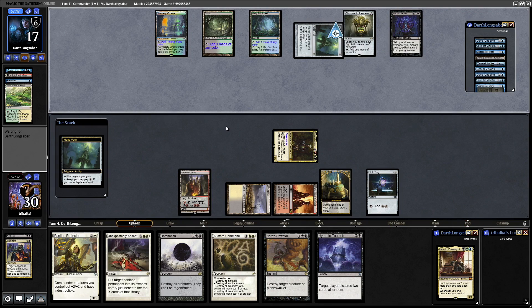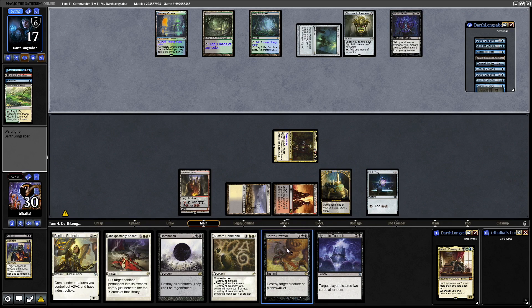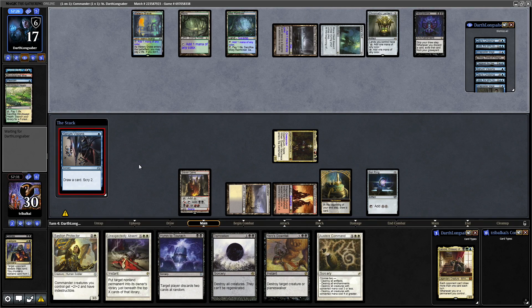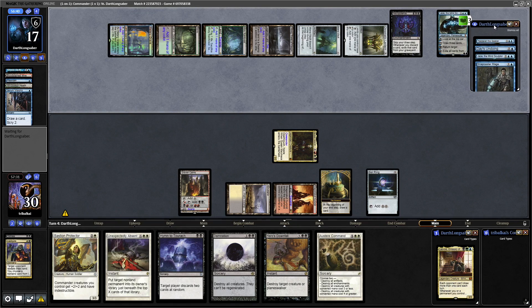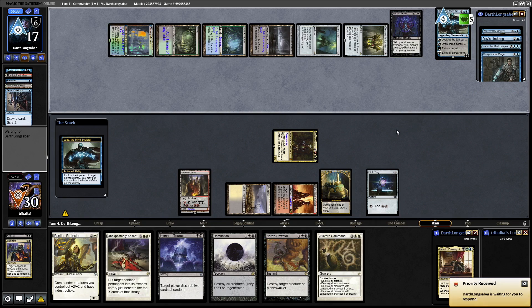Not getting into mana is rough, especially when our opponent keeps hitting their land drops — that's not good for us. Seer's Visions is another cantrip for our opponent. And then it is Jace the Mind Sculptor. They're obviously not drawing into the things they want, and they're deciding between the Unsummon or the Brainstorm. They go for the plus, trying to Fate Seal us.